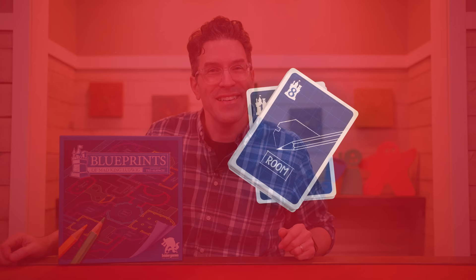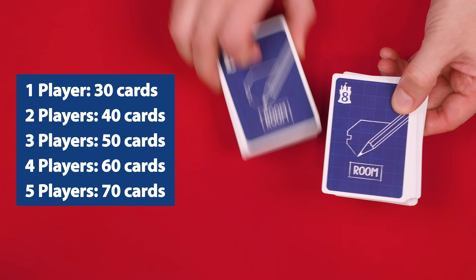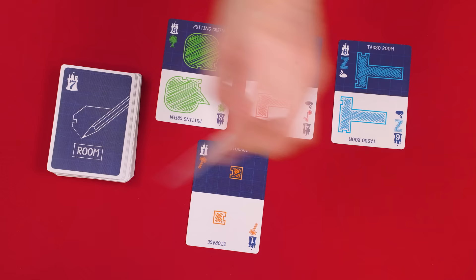To set up, find and shuffle the room cards, which have this back, and deal a number of them into a deck based on your number of players as shown in the rulebook and here on screen. In this video we'll assume we have three players, dealing 50 cards and returning the rest to the box. From the cards you kept, deal a number of them face up equal to your number of players plus two — so five in this three-player game. These cards are in what is known as the market.